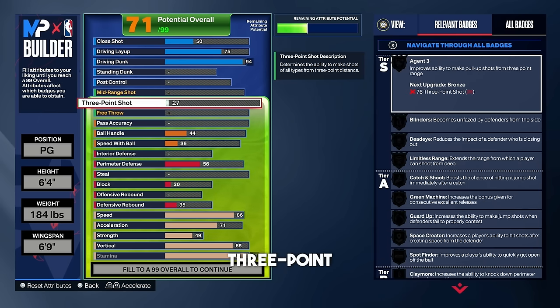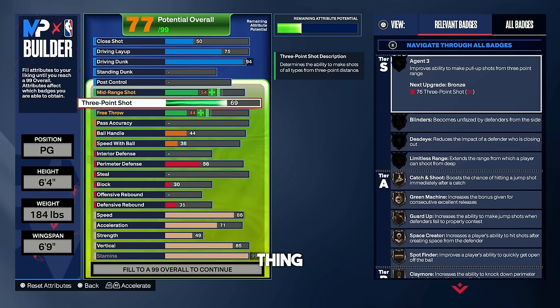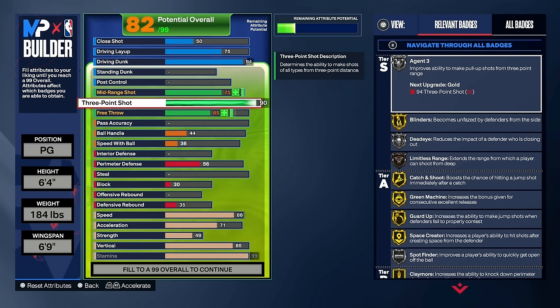For the three-point shot, put that all the way up to a 92. With a 92 three-point shot you get silver limitless range, gold Deadeye, silver agent three, and gold blinders. All of these badges are very useful. I don't think you need to go over a 92 three-point shot this year — I don't think a 96 or 99 rating is worth it. I think 92 is basically the new 99.